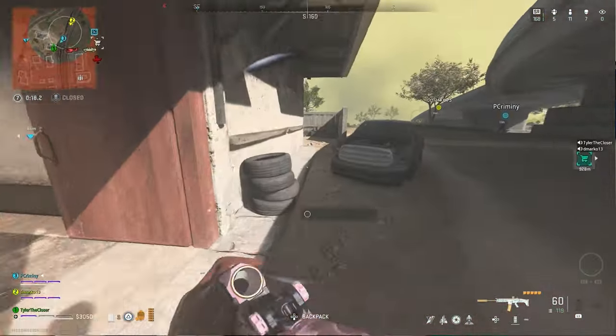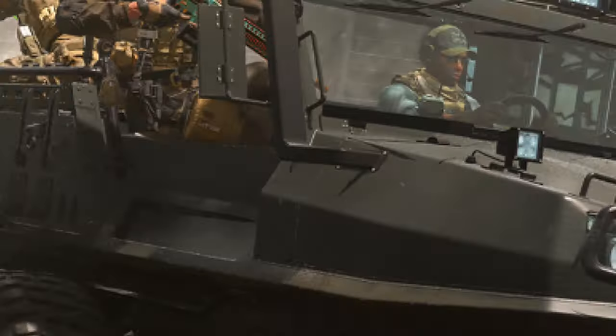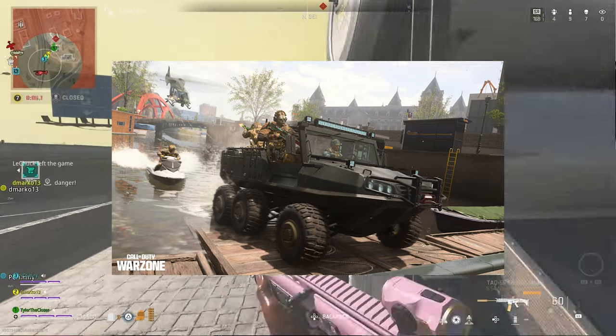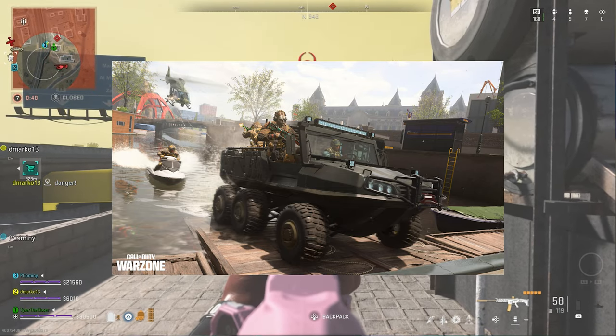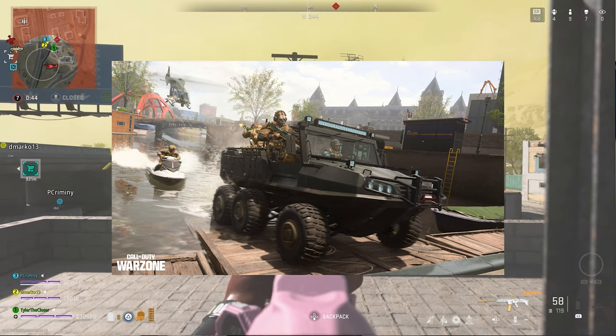Moving on to the new vehicle: the Tactical Amphibious Vehicle, otherwise known as the TAV. It is a four-passenger vehicle that can travel over both land and water — basically a truck boat. Because it's a hybrid it won't be fast on land or sea, but given Vondel's terrain with so many water canals as well as land sections, going back and forth is going to make it very useful here.